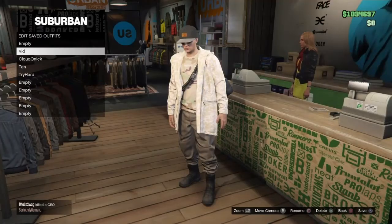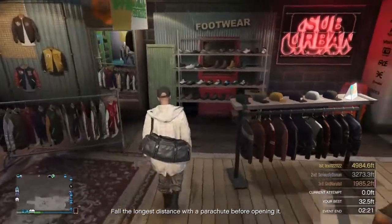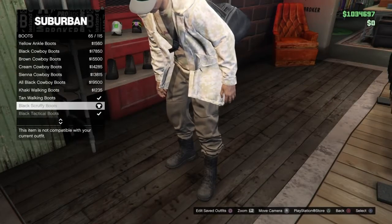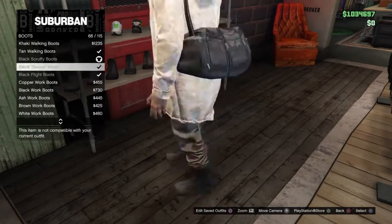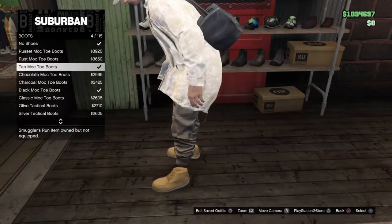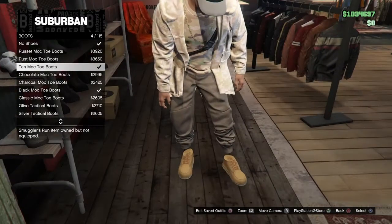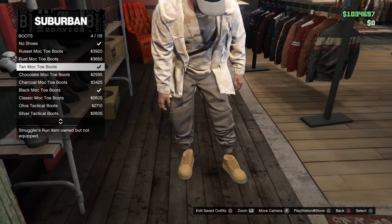Okay guys, now I've saved the outfit. Go over to Shoes, go to Boots — I'll fast forward to find the boot for you. All you need to do is find the Tan Moc Tosh Boots and buy them.